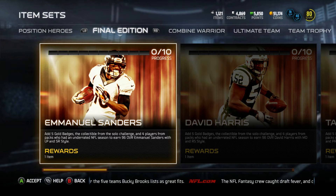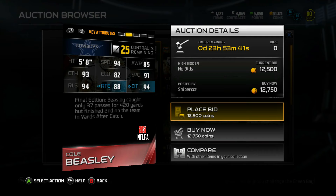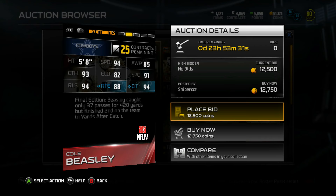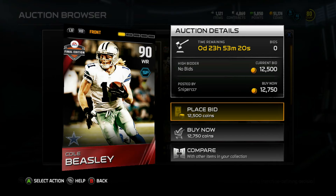We got Cole Beasley of the Cowboys — 90 overall, going for 12,500 coins. This coming season we do need a new receiver: 90 speed, 90 catch in traffic, 90 release, 93 catch, and 82 elusiveness. But he's only 5'8" and I think he's too short for the squad. Final edition, Beasley caught only 37 passes for 420 yards but finished second on the team in yards after catch — so he's a YAC monster. I just think he's too small; that's the only thing holding me back from getting Cole Beasley.